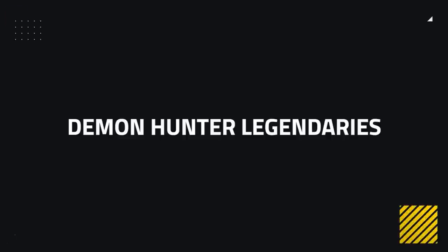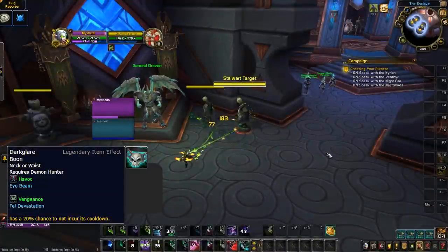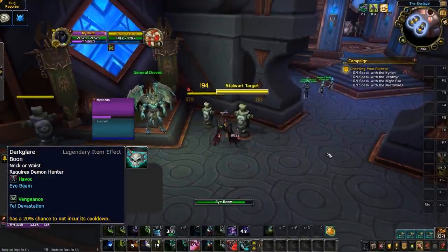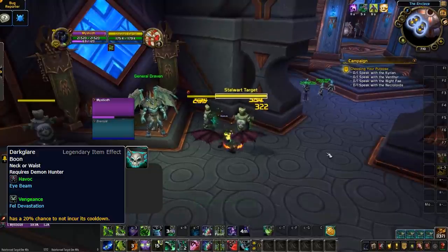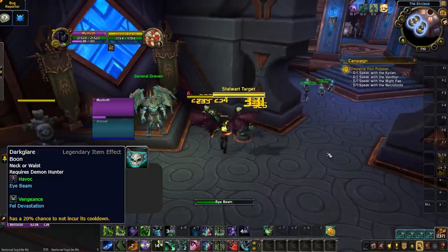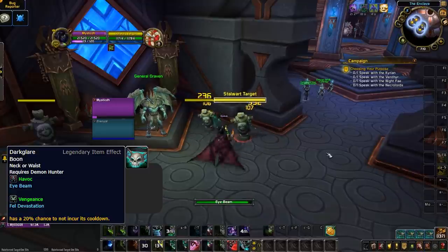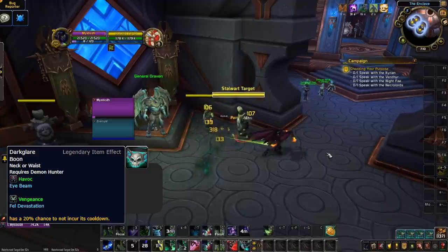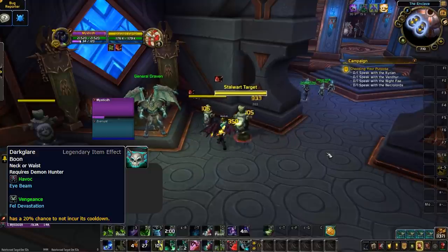Demon Hunters have unfortunately gotten the short end of the stick with their legendary selection. The only one worth using in PvP is Dark Lair Medallion, giving Demon Hunters the potential to use multiple Eye Beams back-to-back to RNG their way to 20-plus seconds of Metamorphosis outside of their actual big meta. There isn't much you can do about this, but just be prepared to continue seeing Demon Hunters spend upwards of a minute in Metamorphosis if they get lucky.